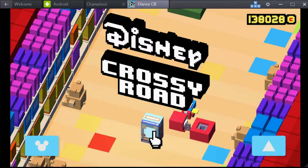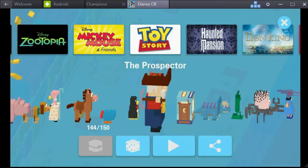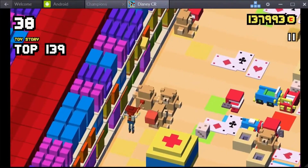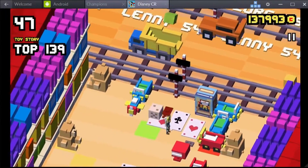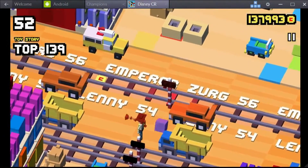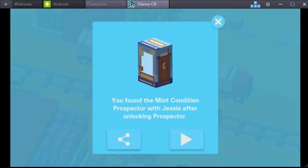To unlock Mint in the Box Prospector, you need to ensure that you have already unlocked Prospector. After that condition has been fulfilled, you need to play the game as Jessie and find the box figurine — the kind of box where Prospector lives in, like in Toy Story 2. Once you collect that figurine in the game, and provided you've unlocked Prospector, Mint in the Box Prospector is unlocked the moment you die.